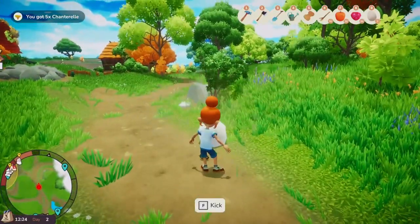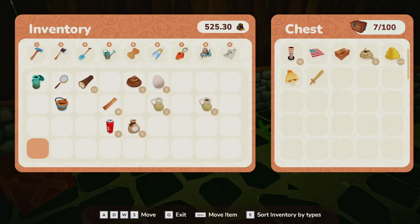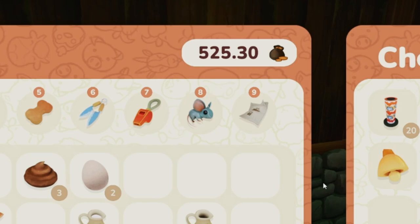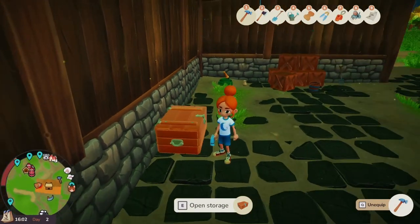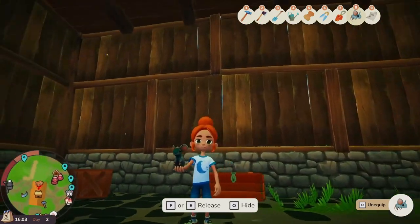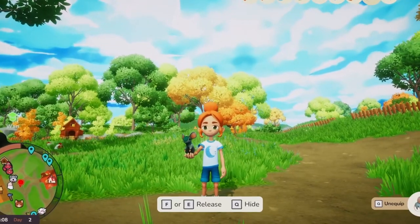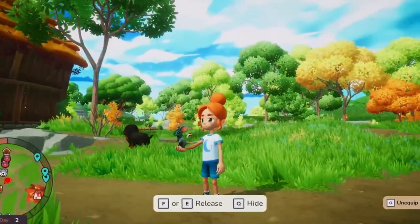As I was herding and collecting critters like butterflies and beetles, even catching frogs, I without realizing caught a mouse. I wanted to release the little guy because I had no use for him. So when I went to the backpack to hold and release it, you're actually standing in the field with the mouse in your hand — it is so cute. You just stand there holding this little guy like a trophy.